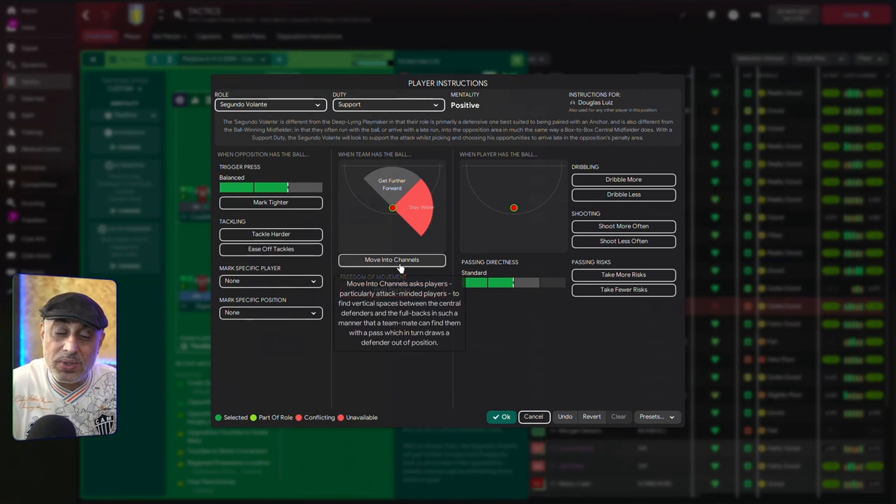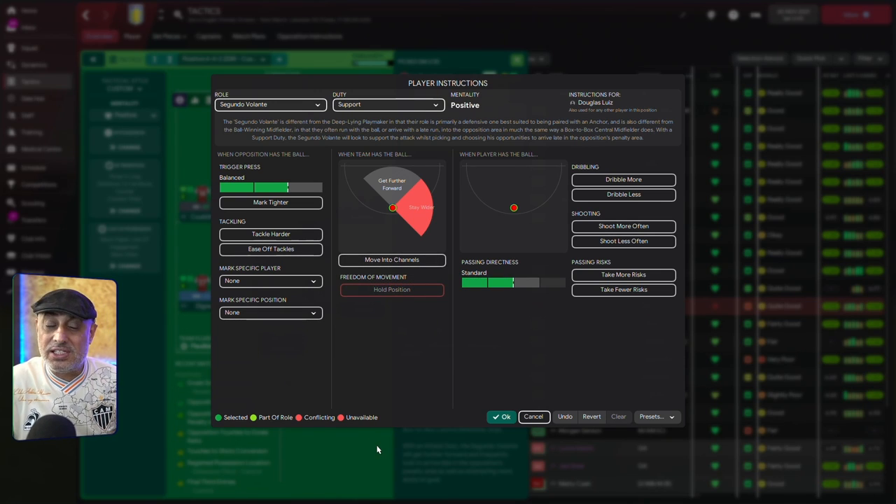Then we have 'move into channels.' What does this PI do? Literally speaking, he's going to go between players. Sometimes this could encourage him to end up wide on the flank, supporting a fullback. This is how I use him in my box system.